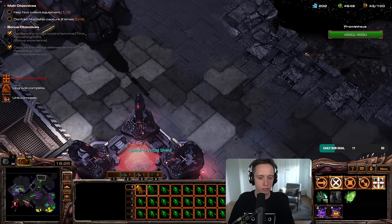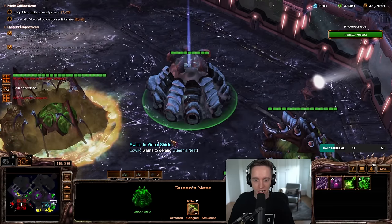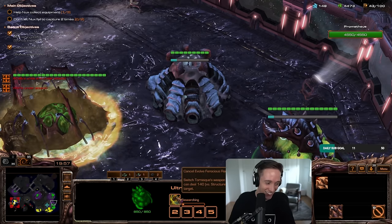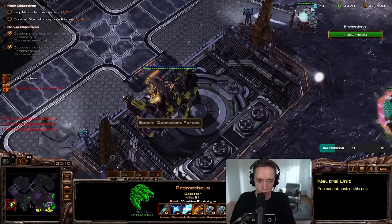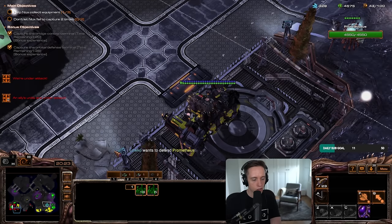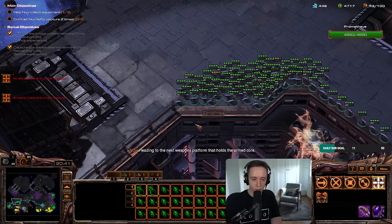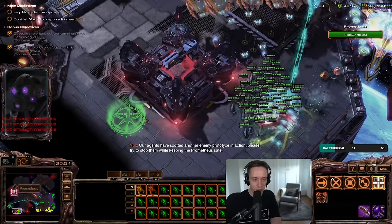I did it! Prometheus switch to virtual shield — I have no idea what that means. Whoa, that's a weird looking structure — like a nydus worm hatchery type of thing. Queen energy, fungal growth, pressurized glands, infectious plague, ferocious ram. I don't know if it bugged out because I don't see anything happening. The main objective has been stuck at one out of three for a while now. I don't know if it's because we failed to do something. He's just standing there.